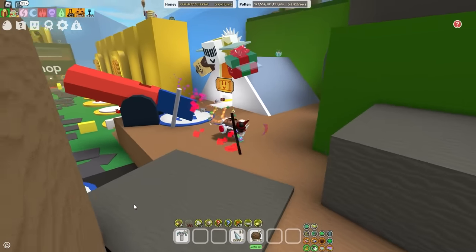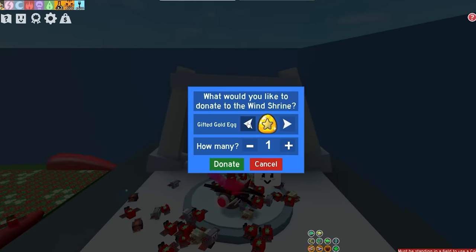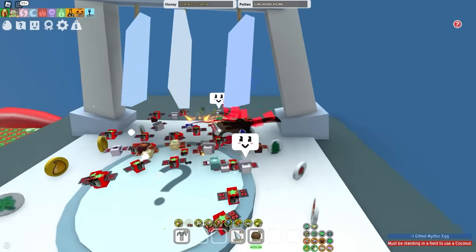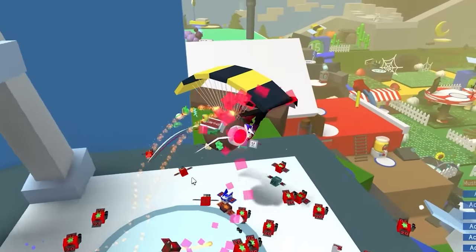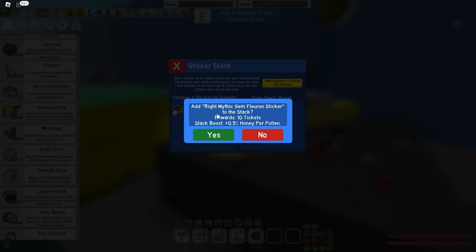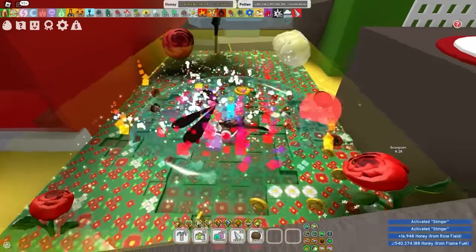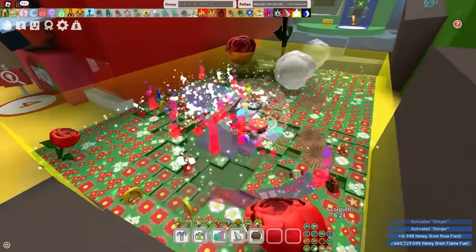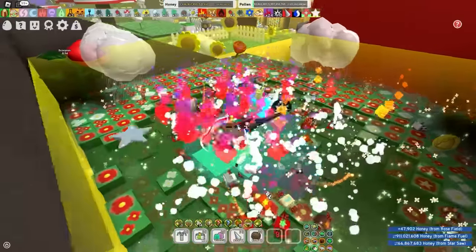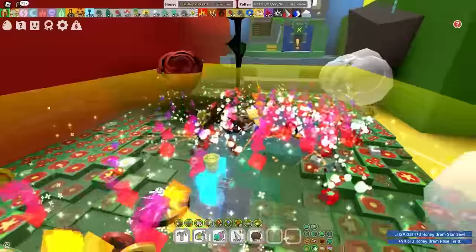The next challenge I have to do with these 10 trashcan bees is to actually boost. So I'm gonna try going for a red field, but who knows — with these bees, you cannot predict anything. Let's donate one gifted mythic gag. I actually have a choice: either mushroom or rose. I think I'm gonna do rose personally — might be useful to craft a few loaded dice for the boost. I'm gonna boost for about 15 to 20 minutes to see how much honey I end up making. Already I'm making like 200 million honey per second, which isn't too shabby.